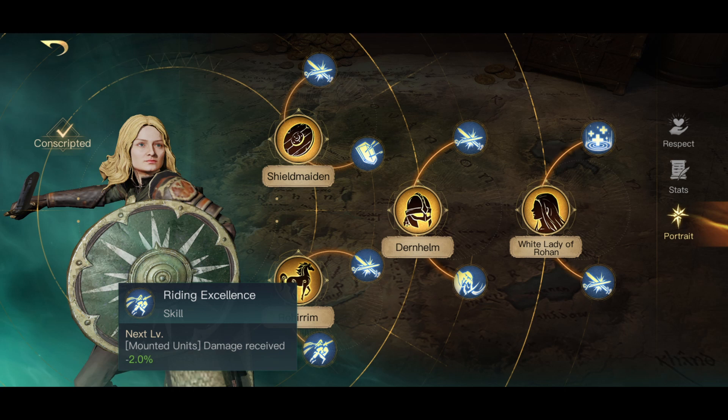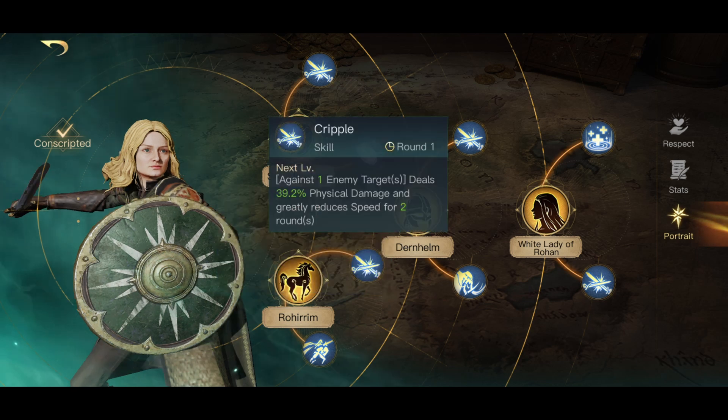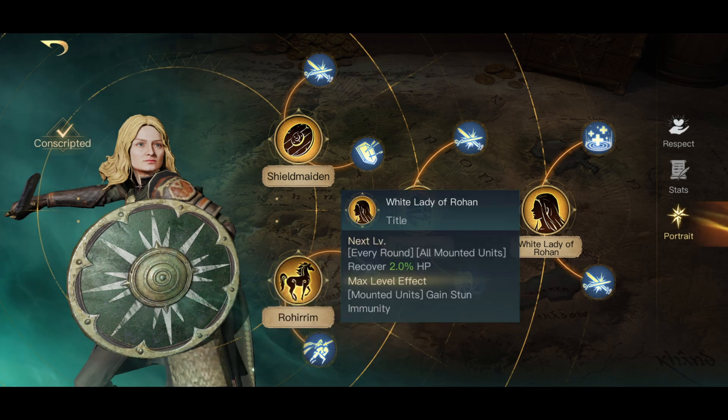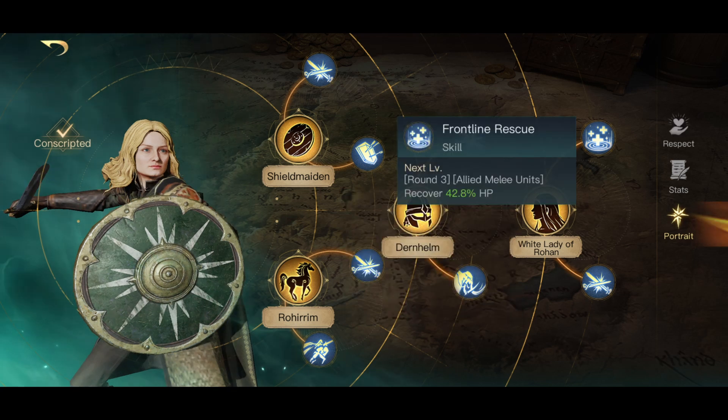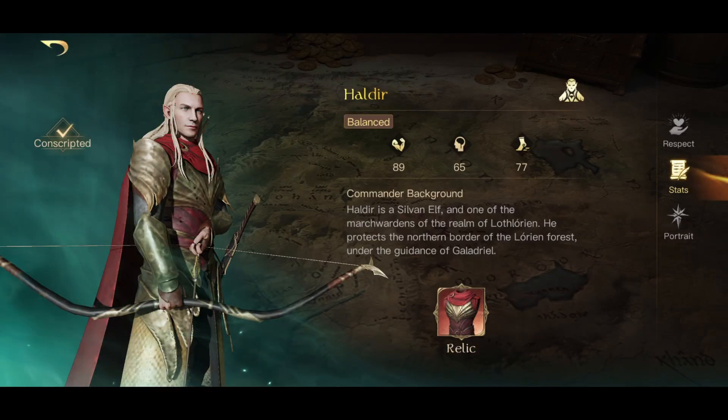Riding Excellence is a great skill to take just to reduce the amount of damage that your mounted units take. Once you get her to respect three you can go Durnhelm if you want to increase her damage, and Cripple is good if you want to slow down an enemy target but I don't find it a great ability. Giant Slayer is very situational if you want her to counter trolls. The White Lady of Rohan tree is her big one — that's what allows her to heal mounted units, applies that big heal on round three, and increases the damage of men.